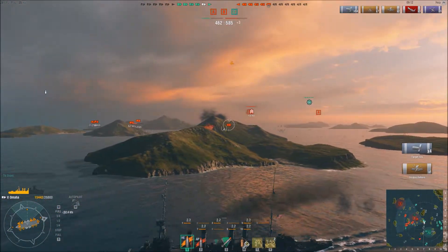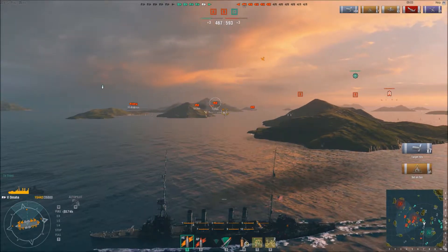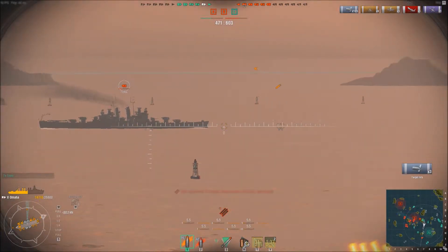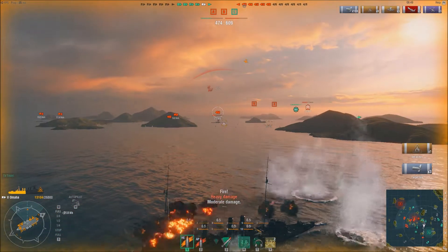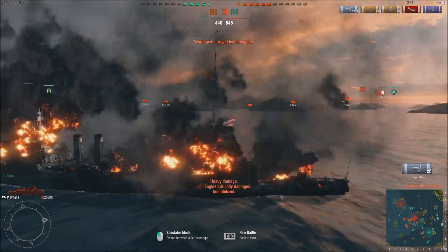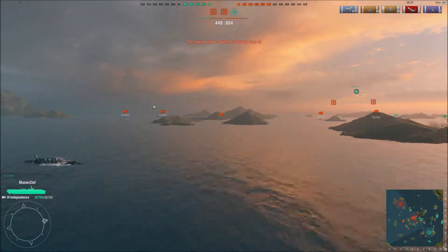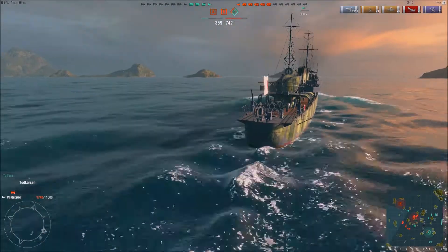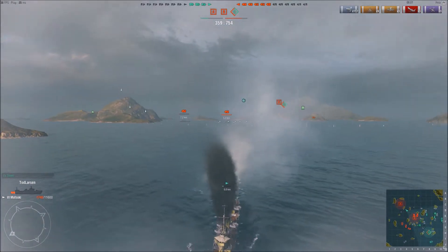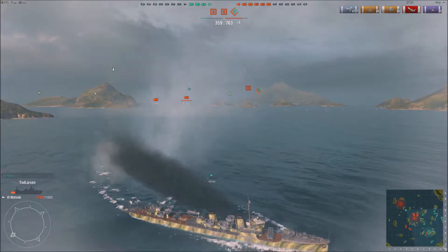Firing some shells over this mountain getting them onto the carrier, but I can't afford to keep shooting at that carrier because I've now got two Clevelands on me — this is just not fair. I'm in an Omaha, they're tier 6 ships, and Cleveland is one hell of a beautiful ship. Then somebody got a citadel penetration on me and that was it — I was sitting quite merrily with a good amount of health and then I'm gone.